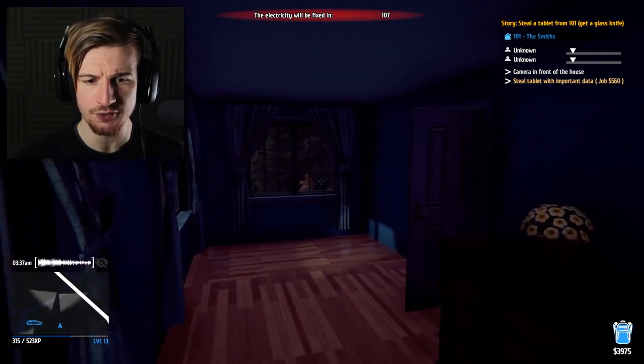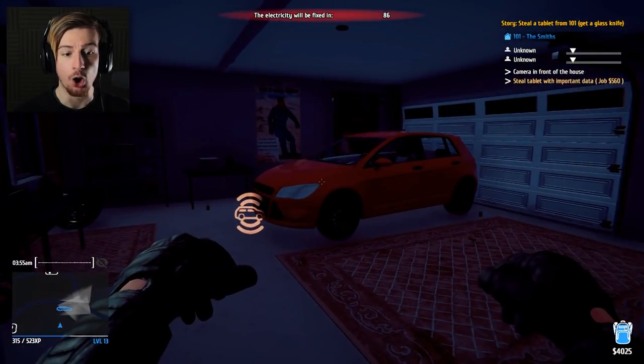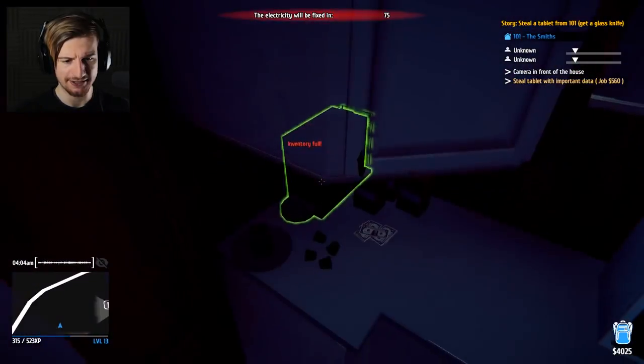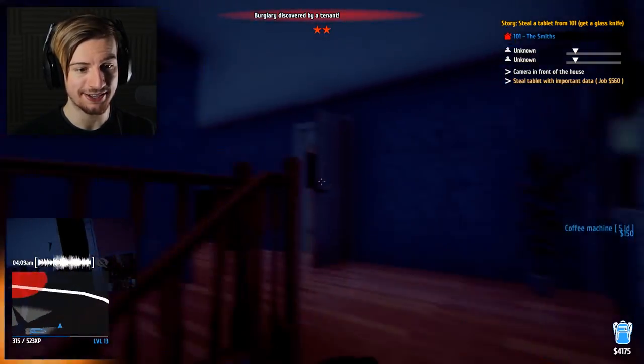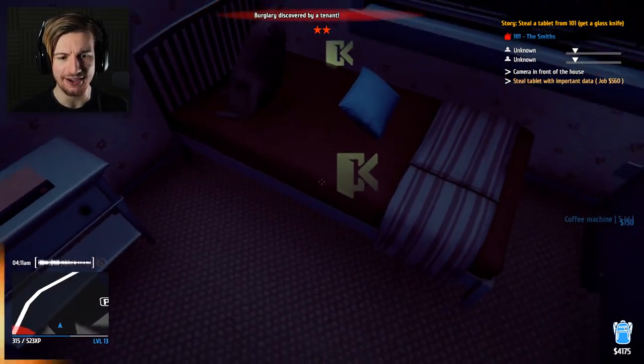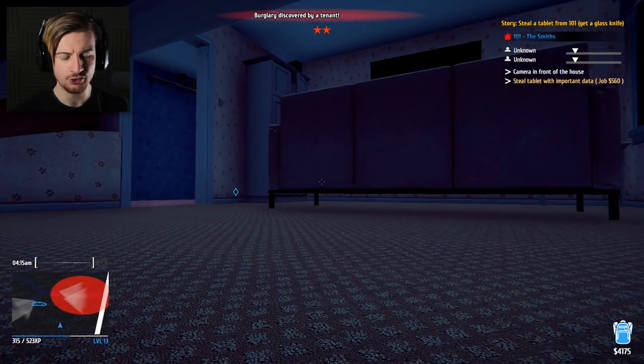What is this here? Car alarm - we don't want to go near that thing. Can I take the coffee machine? You know what, we are done here. Discovered by a tenant - oh crap. We gotta go in here. But then, what about after - how do we actually get out? This is really bad. I think it may just only alert the police, so we have time to get away.